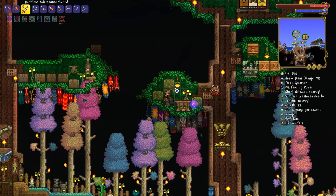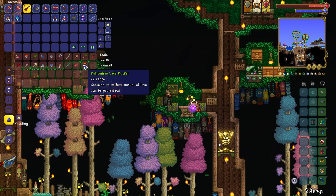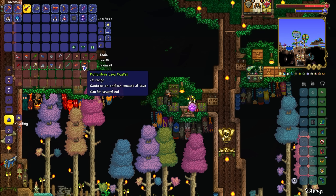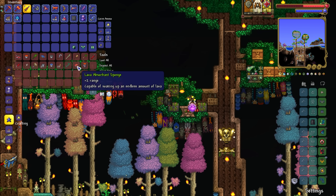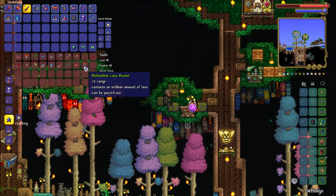In other good news, one of the other things I managed to get from the lava fishing session is the Bottomless Lava Bucket. Now we need to get the water counterparts - I think it might just about be time to start picking up the fishing quests again. We need the Absorbent Sponge and the Bottomless Water Bucket, and then we're pretty much good in terms of bottomless buckets and sponges.